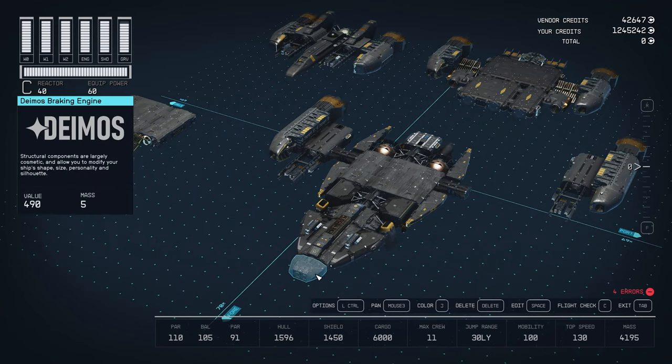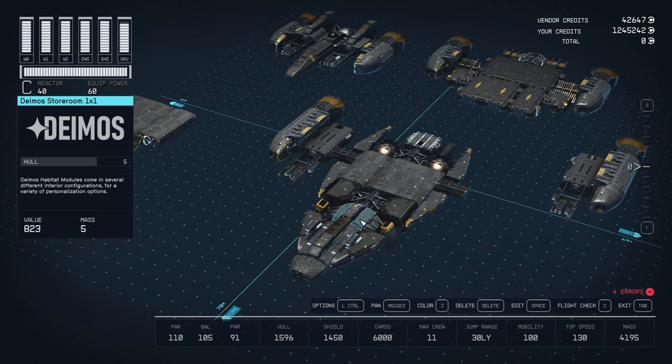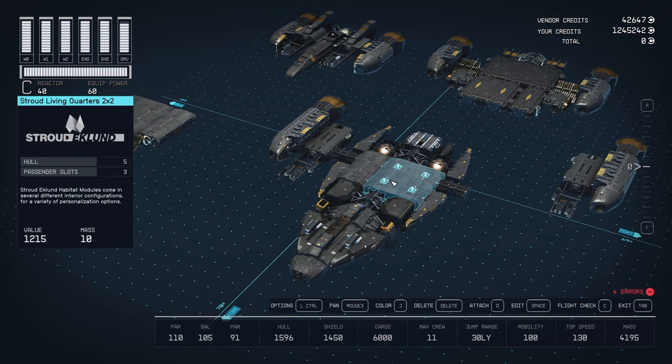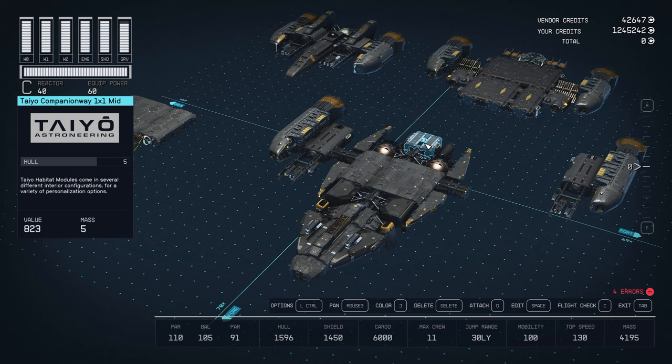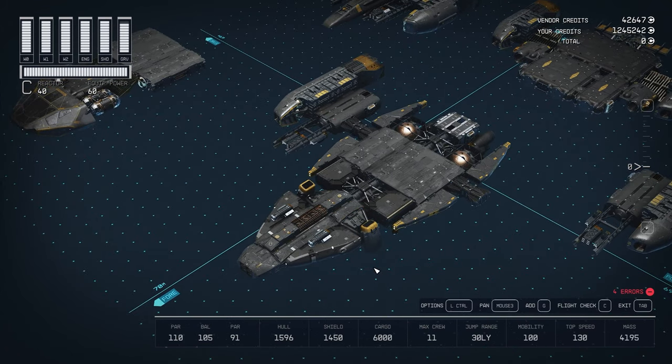Starting from the very beginning, we have a Deimos braking engine structure leading into a Deimos only one berth two by one, then a one by one storeroom, and that leads to a hub spine. Behind that we have a two by two living quarters, next to that a two by one workshop, then another Hoptek hub spine, and behind that a Tayo companionway.